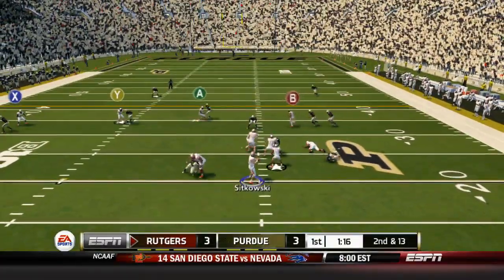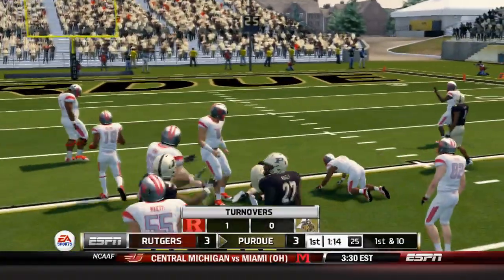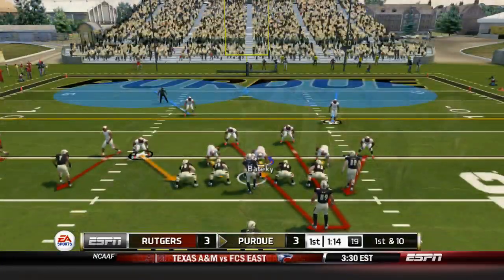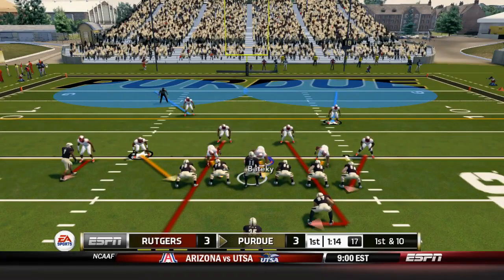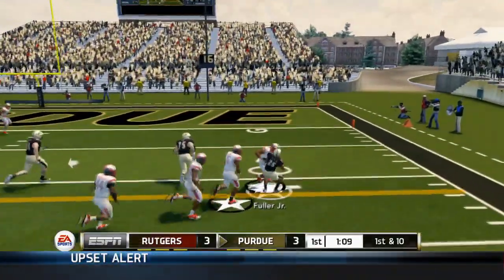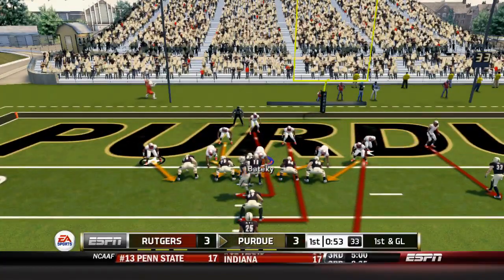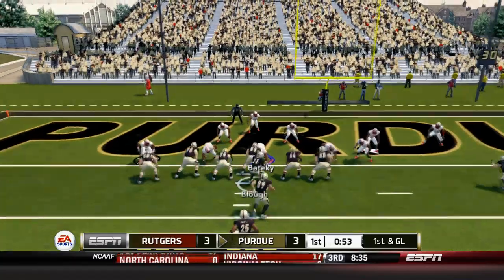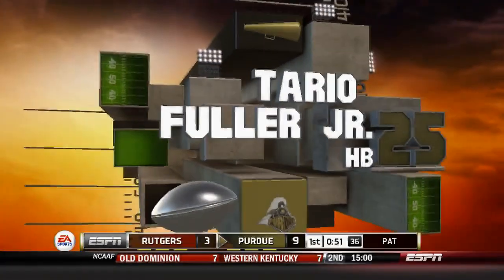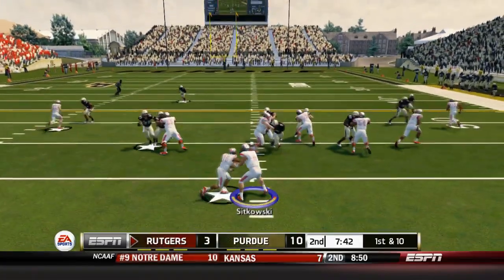2nd and 13 for Sikowski's offense, and this one's intercepted by Dean Min right down the middle. Sikowski doesn't get bailed out — he's had some bad throws to start this game, and that is not what you like to see if you're a Rutgers fan. 1st and 10, give it to Terrio Fuller to the right, he's got a hole and he's got a 1st down for a gain of 11. A couple plays later, it's 1st and goal at the 1. Fuller is into the end zone for the touchdown, and Purdue takes the lead — now it's 10 to 3.